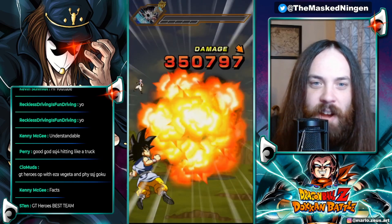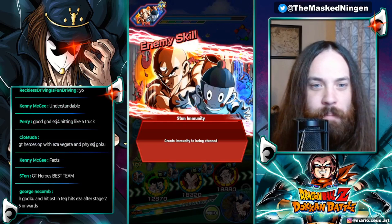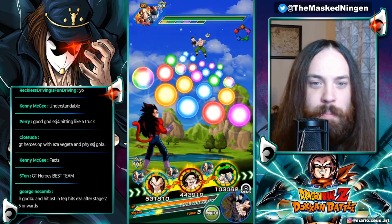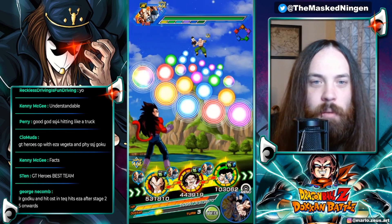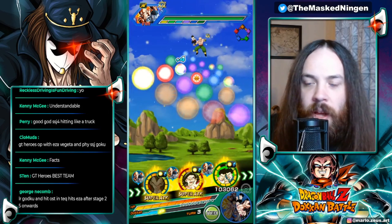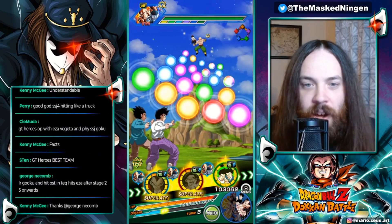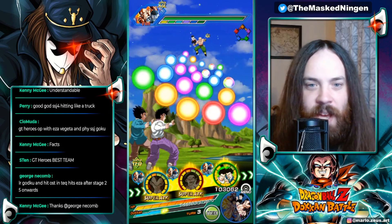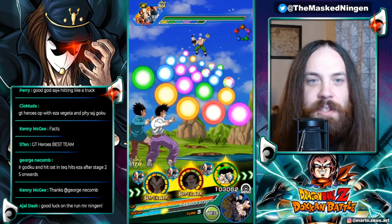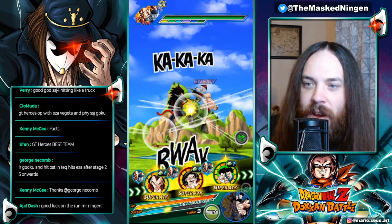The GT Heroes team is very very powerful. The Super Saiyan 4 EZAs are pretty crazy to say the least. The GT GoBros literally support GT Heroes, and then Goten and Trunks support Goku family or Vegeta family — which of course our main rotation units are. Looking at the bottom here we have 572k HP with this team, so this team is very very powerful.